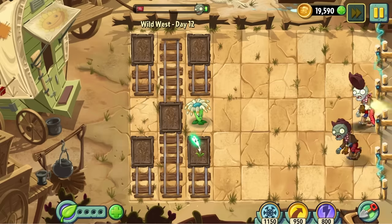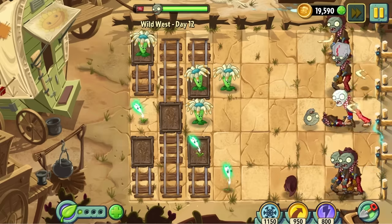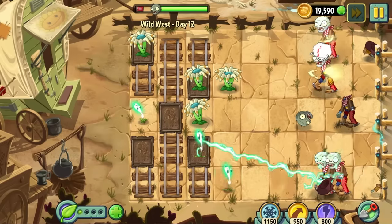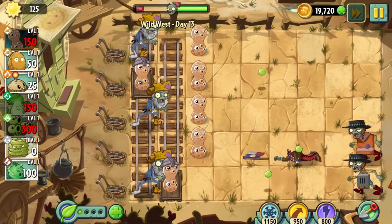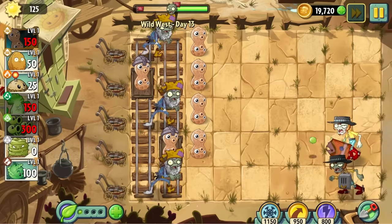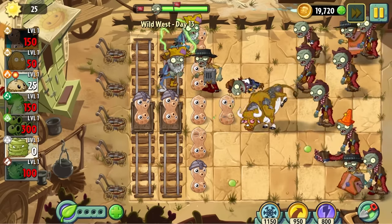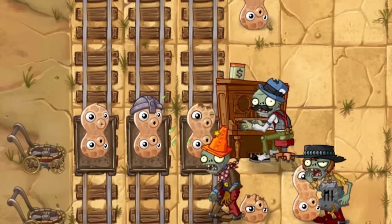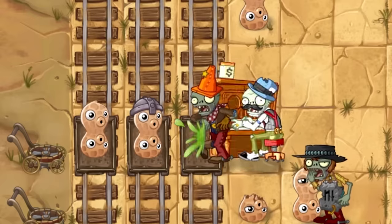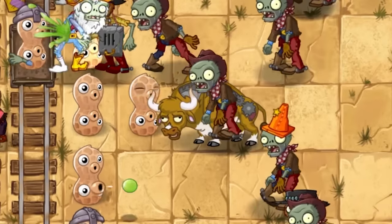Day 12 is another one of the unbearable conveyor belt levels. Does anyone like these? This world must have the highest concentration of conveyor belt levels in the game. Day 13 is loaded with prospector zombies, but they're still not a problem — I can just slip my peanuts behind them and nut on their asses. This level also introduces the bull riding imps, which are weirdly the least threatening zombies yet. Piano zombies strike down nuts with all the force of a frivolous drunk driver, but the raging bulls just kind of chill there and give my nuts a gentle lick — they genuinely do like no damage.